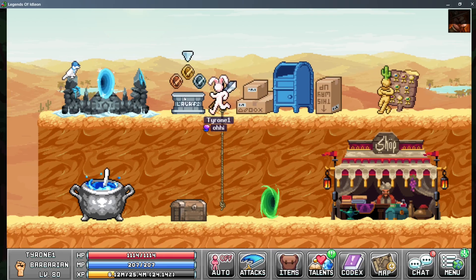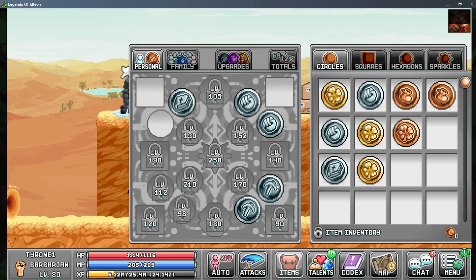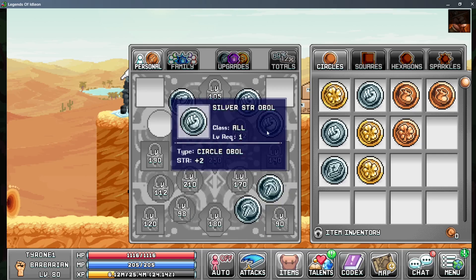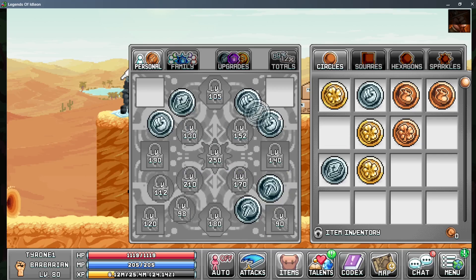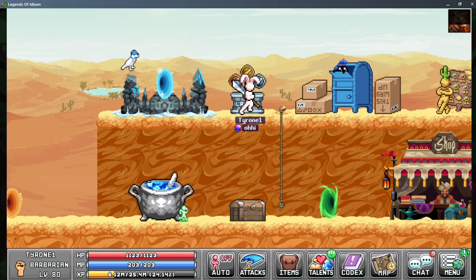Looking at the obols, it's fairly simple. Equip whatever square obols you have — I'm out of them. But your priority is your silver obol of moderate mining. If you are capped out on that or just don't have enough, then equip your silver strength obols. Those are also really, really good. I do not have any spare obols to be tossing down to my miners; I hope to get some eventually.